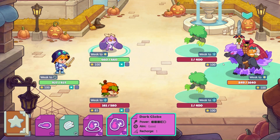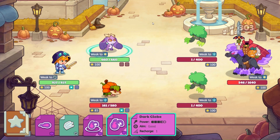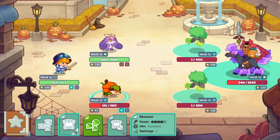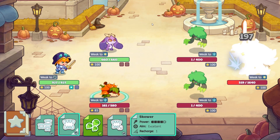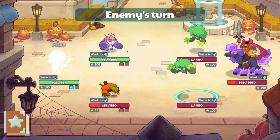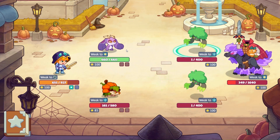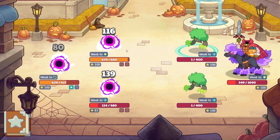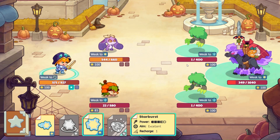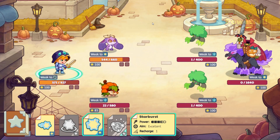And here we have Dark Globe. Got a couple hits in there. Nice triple hit. Hang in there, Jacko Sprite. And that is it — we defeated him!